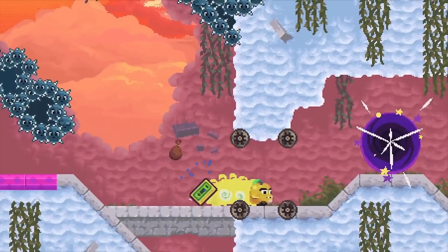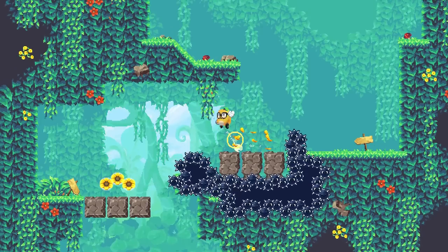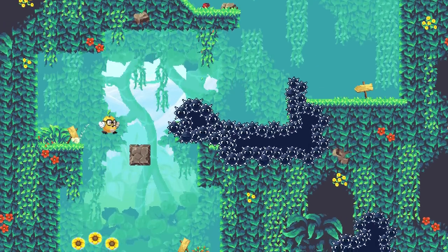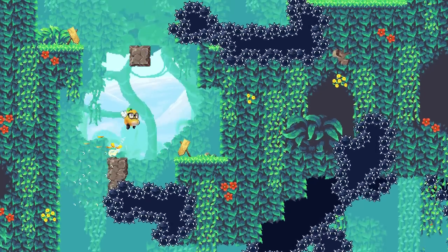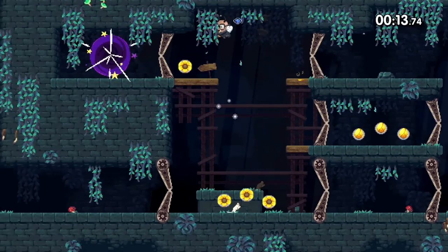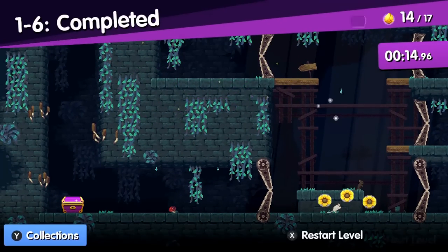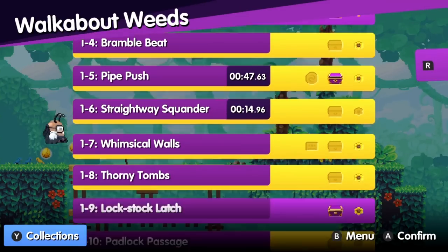These new DX levels are actually hidden within the base levels and you'll need to find the secret exits. As well as this, you have new items to acquire for your character and a new speedrun timer for all levels, which can be accessed from the start. As great as it is to have new levels for nothing, I actually really appreciated the inclusion of the timer most — something that adds a new competitive element to previously beaten levels as you attempt to better your times.